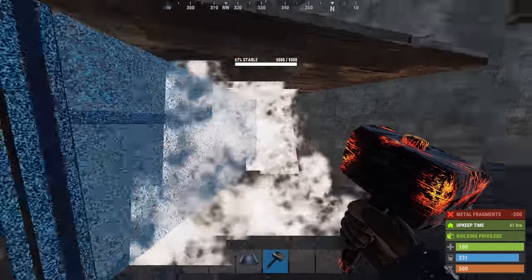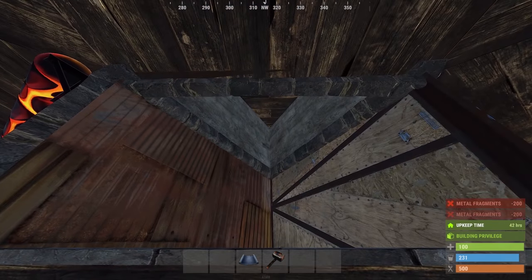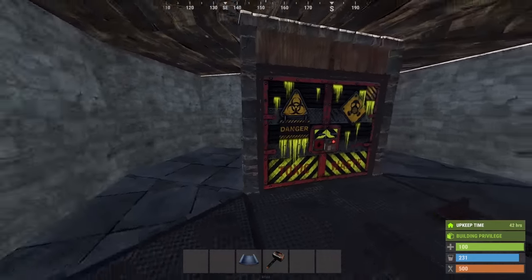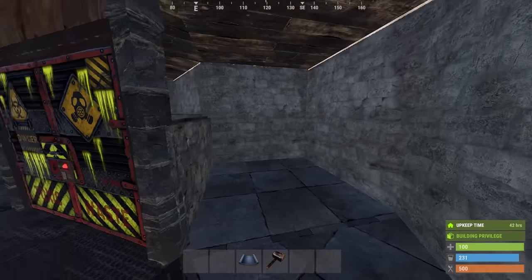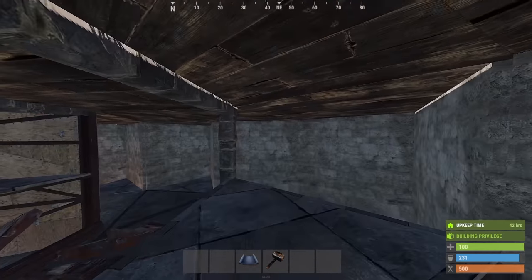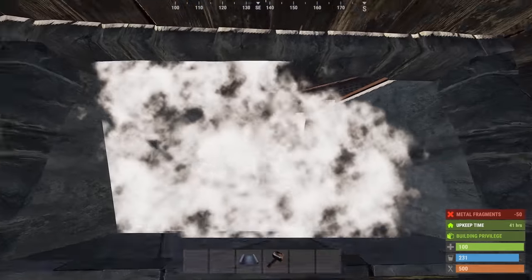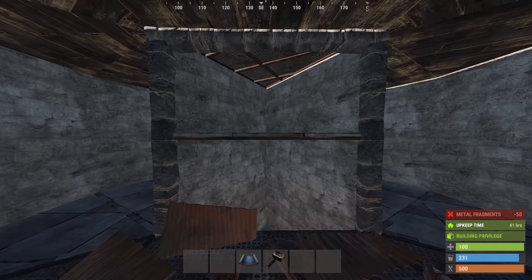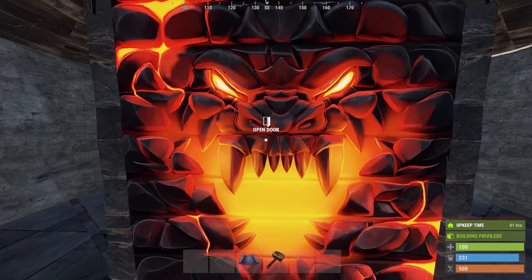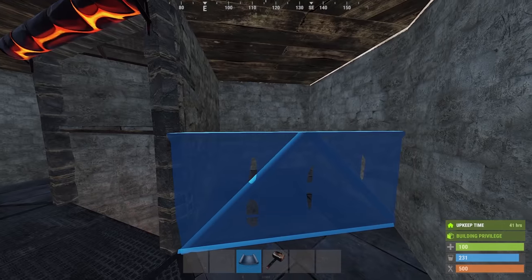We'll be upgrading both of these walls and rotating the one on the loot room so that it cannot be soft sided from the level above. To add in the other two loot rooms we first need to secure above the drop down a bit more and upgrade the door it has. This will separate both of the loot rooms and then we can add the half height and garage door to both.